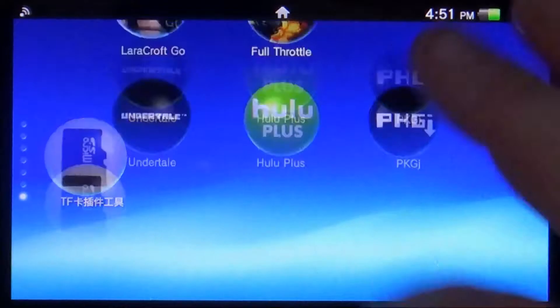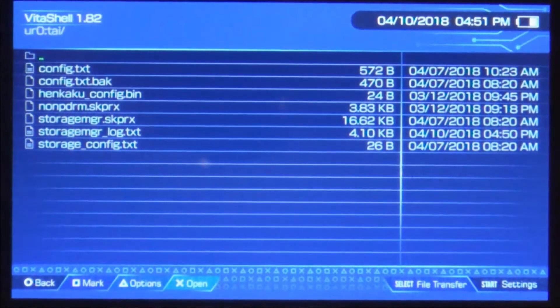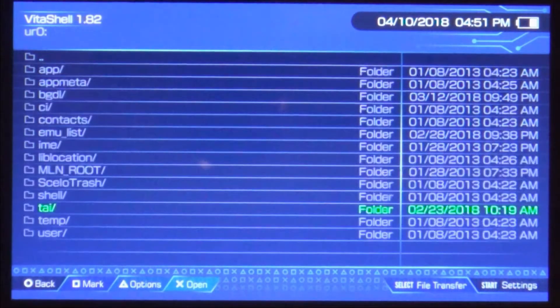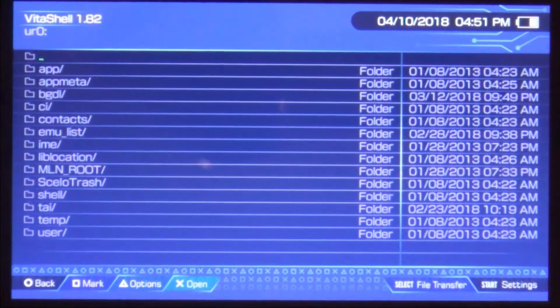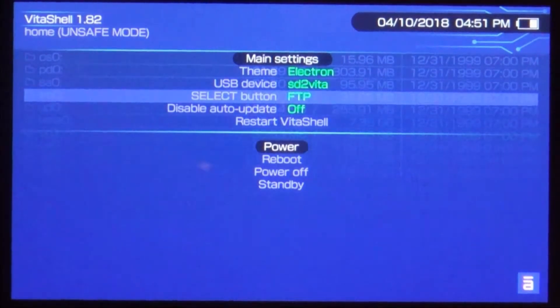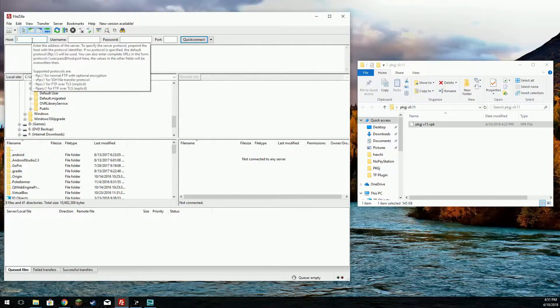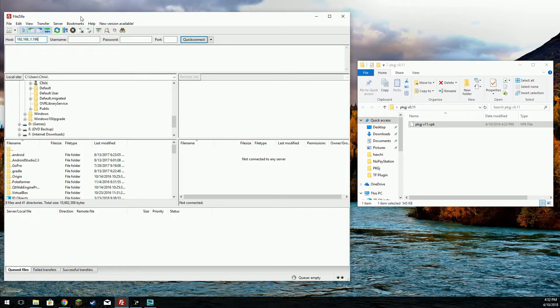We're going over to our PS Vita Shell here and putting it in FTP mode, or USB however you wish to connect. Let's go ahead and exit that, start, change it to FTP, and we're going to switch on over here to the computer.